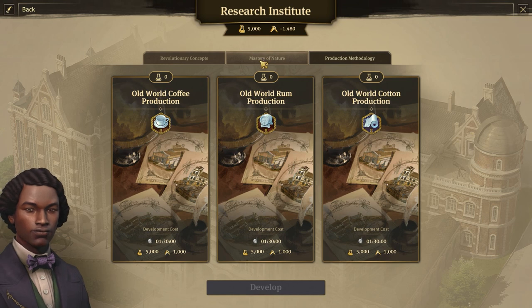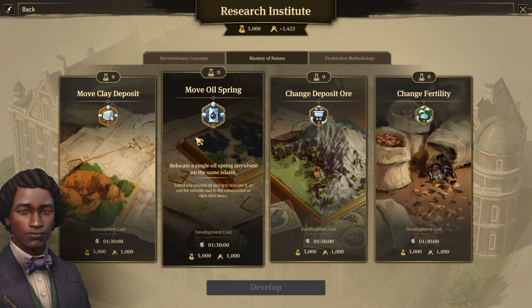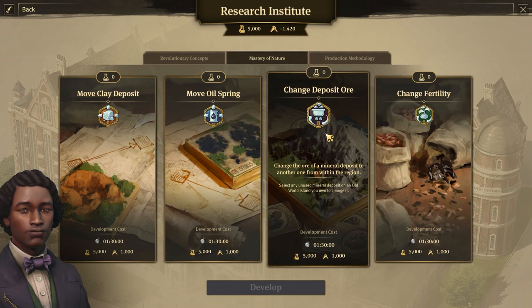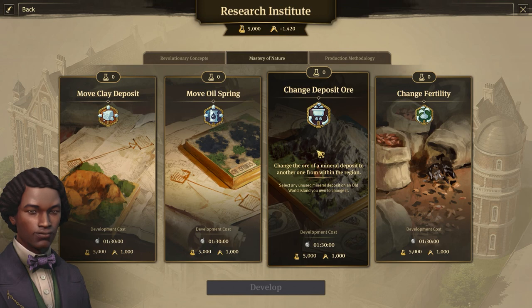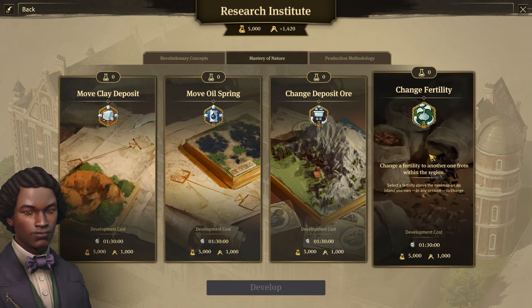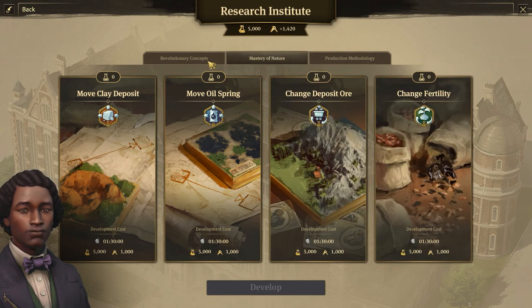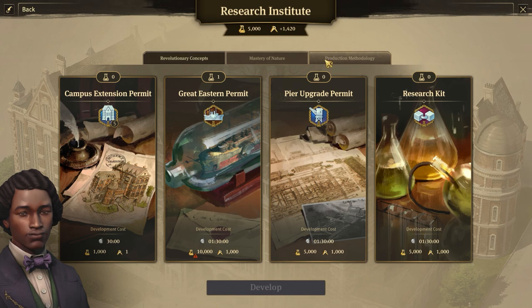With Master of Nature, you can also deposit or move clay, and you can also move the location of oil springs. You can change deposits - for instance, if there's no iron available on that island, you can do some research and unlock the capability to change the fertility. So if there's no coffee fertility on that island, you can do that too.